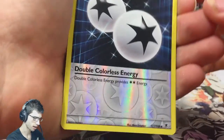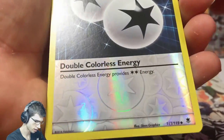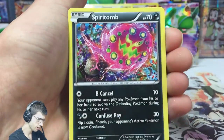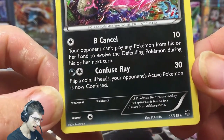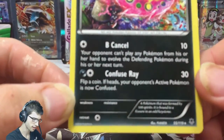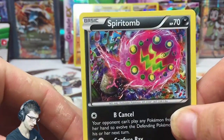We've got a Reverse Double Colorless Energy — that's sweet, look at the design, it's really popping off the card. And a Spiritomb with B-Cancel and Confuse Ray. I don't know what B-Cancel means — if you guys have any idea, let me know in the comments below.